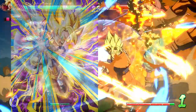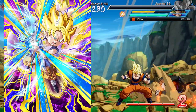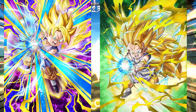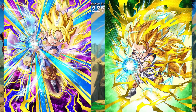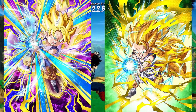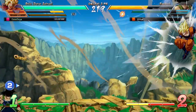Goku's level one is Super Kamehameha, pretty standard for the Goku archetype in this game. Only this time when there are two or fewer characters remaining on your team, Goku actually does go Super Saiyan 3, probably resulting in at least a damage boost, and if we're very lucky maybe some additional properties on the move, but nothing of the sort has been confirmed so far.